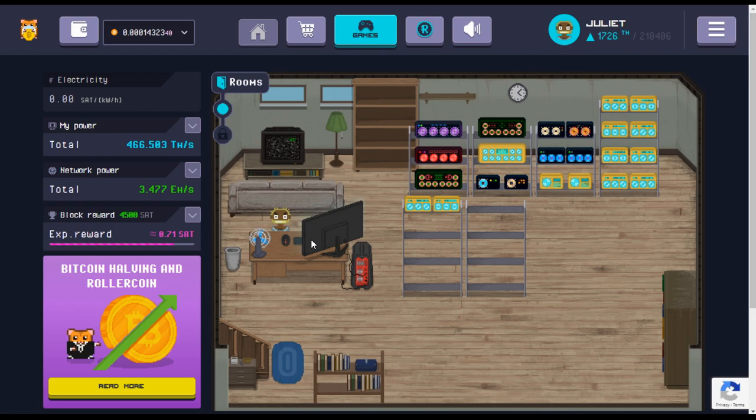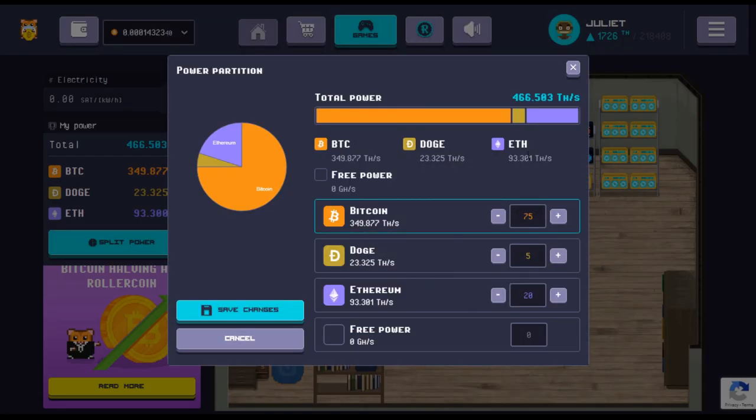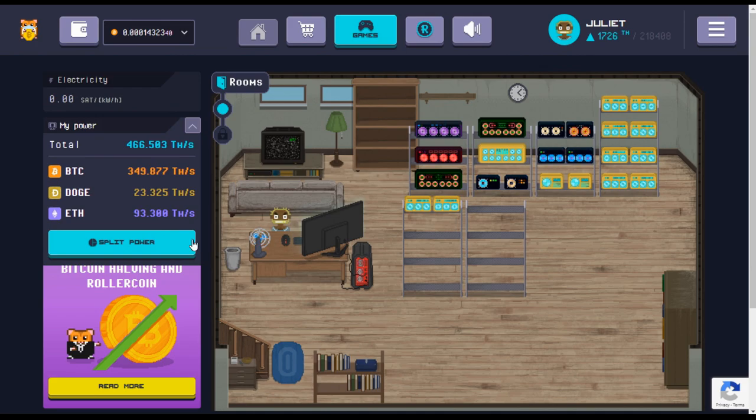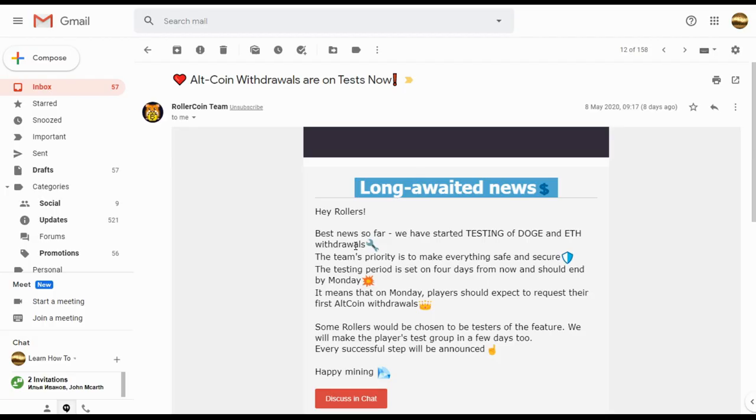The other change I've made to my account — since this is a multi-coin mining game where you can mine BTC, DOGE, and ETH — in the last video I was using my power 80% Bitcoin and 20% Ethereum. I've now dropped to 75% Bitcoin and added 5% of my power into mining DOGE, because RollerCoin sent me an email update about the long-awaited news that they were testing withdrawals for DOGE and ETH.